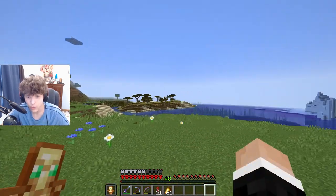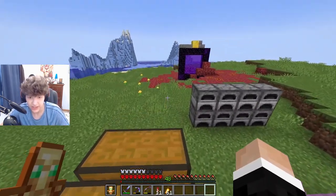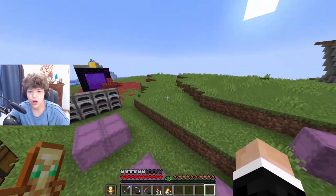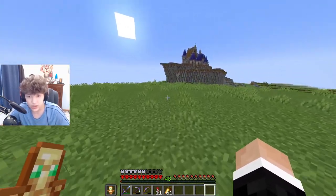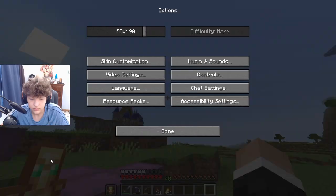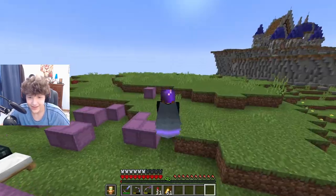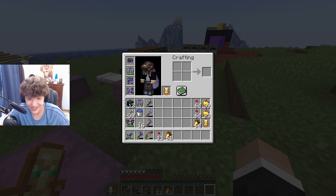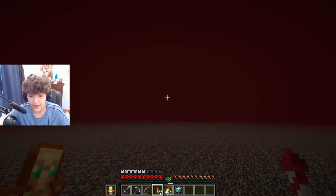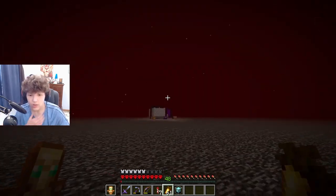My sky texture pack no longer works so we're back to a hideous sky, and I can't zoom in — I am pressing the button on my mouse and it will not zoom in. I can't turn on dynamic FOV off... actually I can turn it off, never mind. The game looks so much worse without Optifine. I can't turn off nether fog either — it's so unbelievably disgusting.